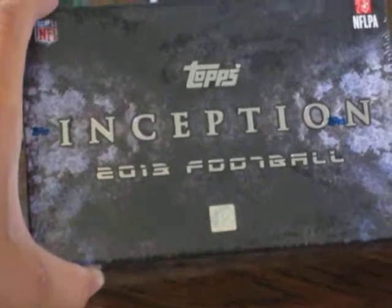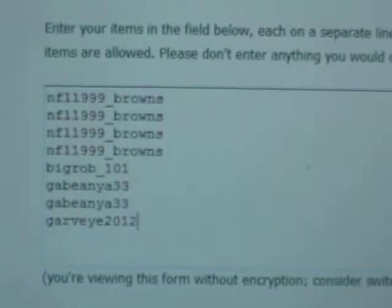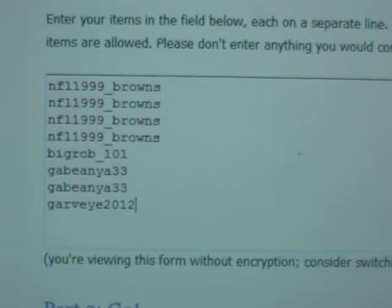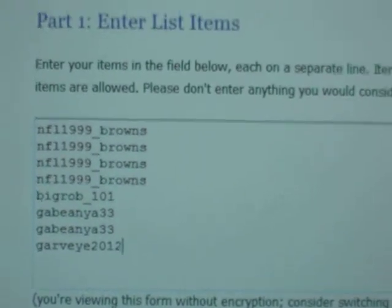Alright everybody, we have the 2013 Topps Inception box break here and we're going to show you it's sealed all the way around. The randomizer is ready to go. We got NFL Browns four times, Big Rob once, Gabe twice, and Garvey once.